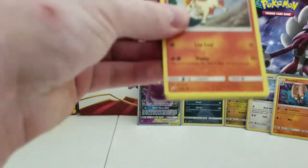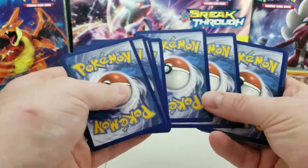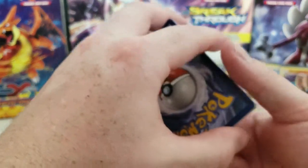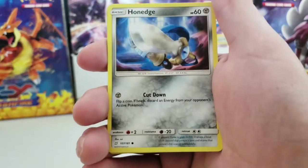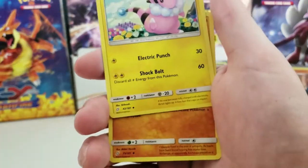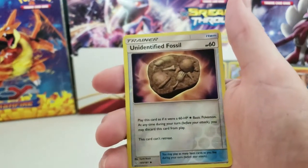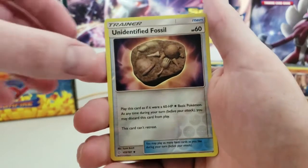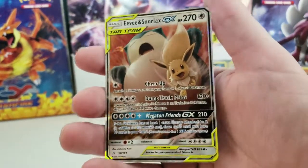Last pack. Come on, let's see if we can get Last Pack Magic. We have a Ponyta, Mareep, Charmander, Tonage, Pidgeotto, a Fighting Energy, Pokemon Communication, Talafi, Omnimite, Unidentified Fossil Reverse Holo, and the last card... Eevee and Snorlax Tag Team GX! Heck yeah! Last Pack Magic! I'm very happy with that.